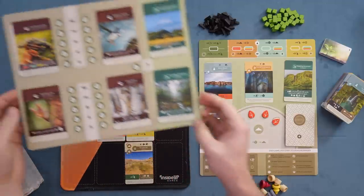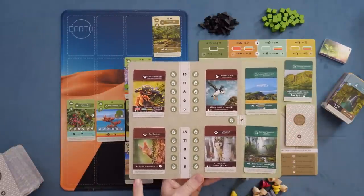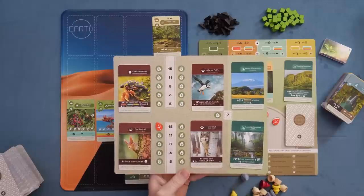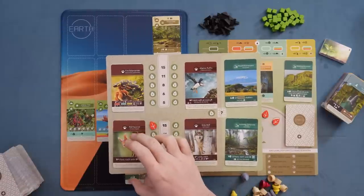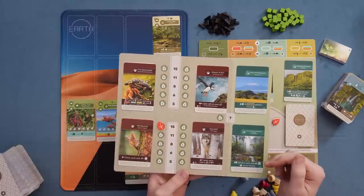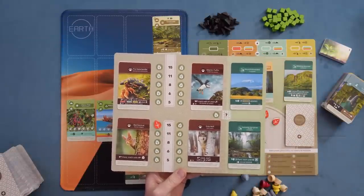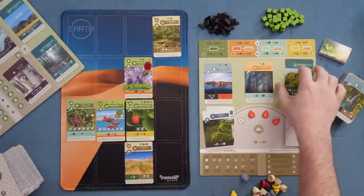You'll also have goals, both personal and public. The four public goals are first-come, first-served, each with different criteria — for example, nine flora each with one cube. The first player to achieve it gets 15 points, second gets 11, then 8, 6, 5, so you're incentivized to go for these sooner. On the side are goals that aren't first-come — they give you incremental multipliers based on how much you accomplish a certain thing. Players also start with their own private goal in addition to the public ones.